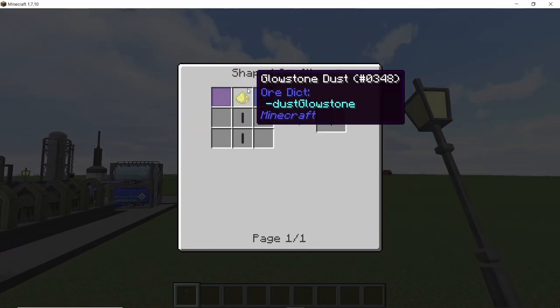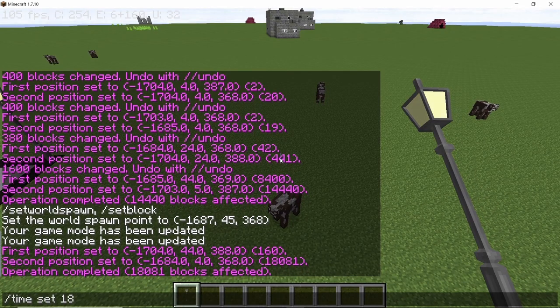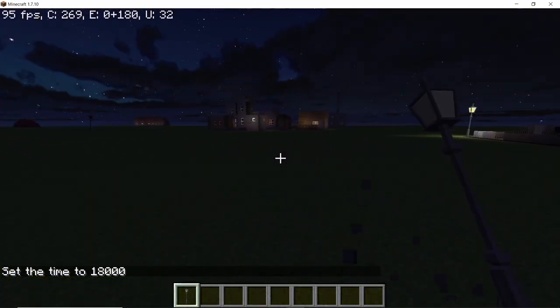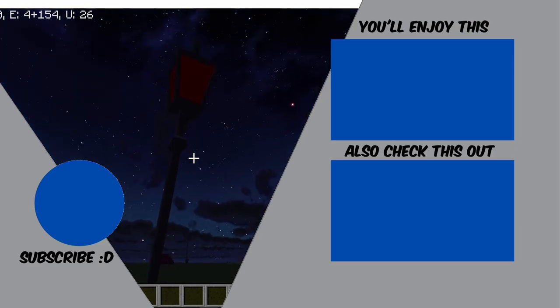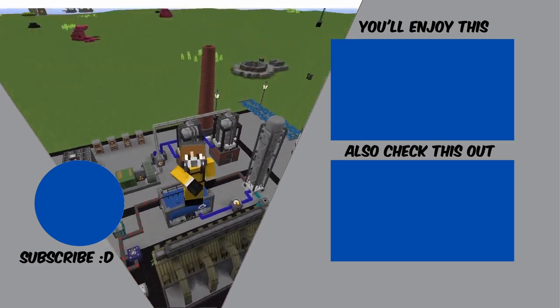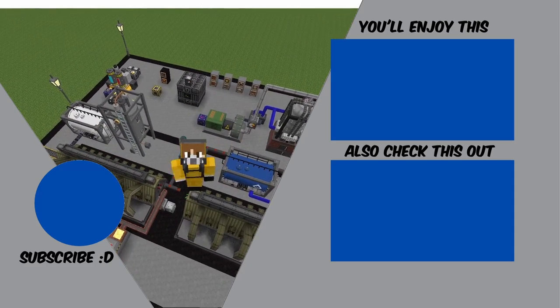The last thing we have is lanterns, which are an early game light source. The lanterns will actually blind glyphids in a certain radius, which is pretty useful. There is also an old variant that's kind of creepy — it keeps flashing red light. I hope you guys enjoyed this video; if you did, press that like button and subscribe to the channel. Peace out guys, stay safe.